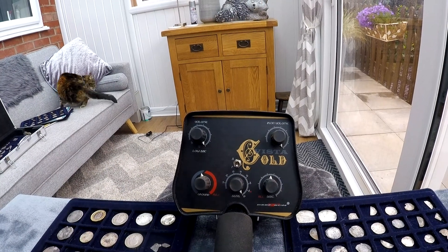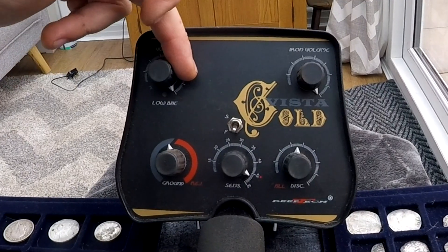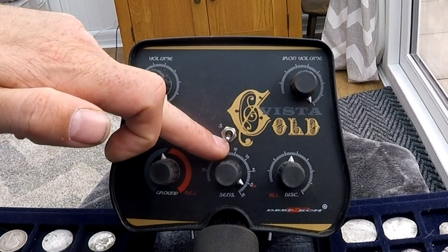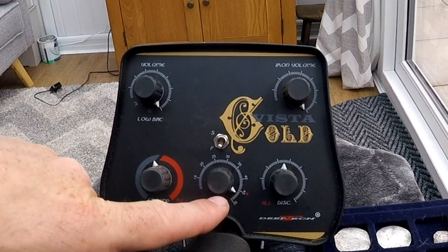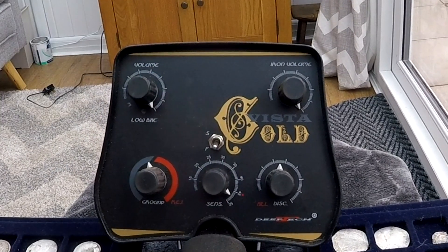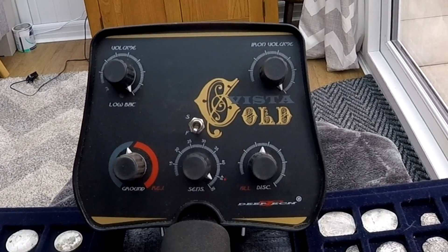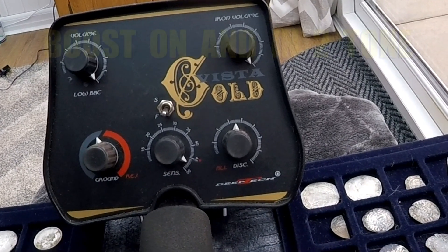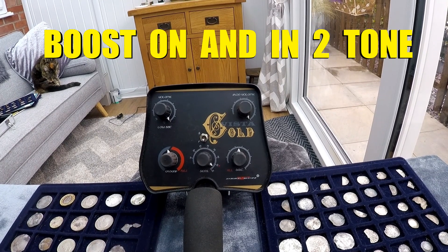Alright, I'm going to try these settings out. Full iron volume so you can hear it - we'll have it in fast ground balance to suit. Sensitivity as high as you can go - you can go further but about there. We're using the field just above 45, and I've set the discrimination three clicks below - well, it's smack in the center. We'll see how it gets on discriminating hot rocks, iron, and large iron.